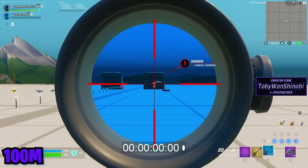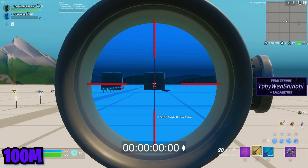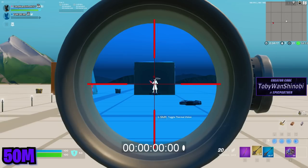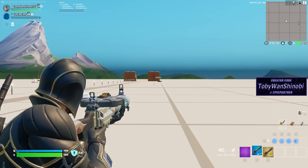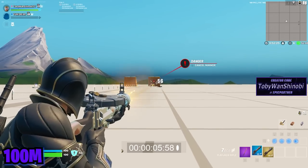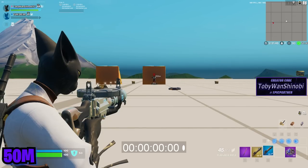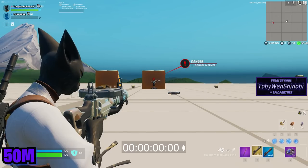This is a blue thermal DMR at 100 meters out — long range. This is a mythic DMR at 100 meters out — long range. This is a mythic DMR at 50 meters out — medium range. This is a blue flapjack at 100 meters out — long range. This is a mythic flapjack at 100 meters out — long range. This is a blue flapjack at 50 meters out — medium range. This is a mythic flapjack at 50 meters out — medium range.